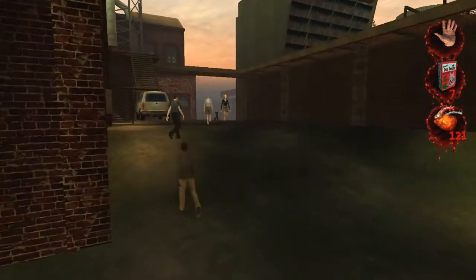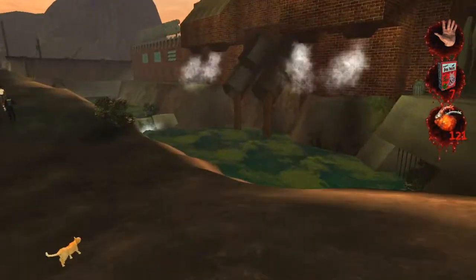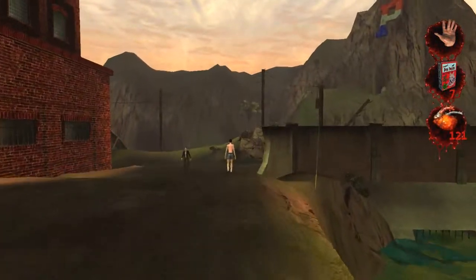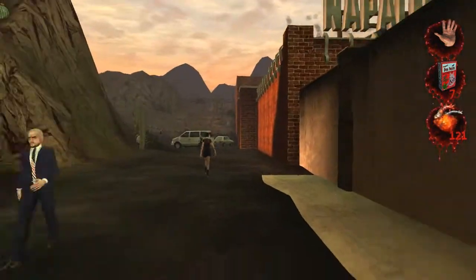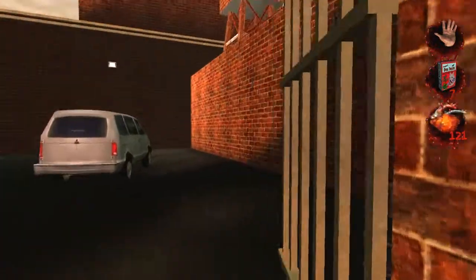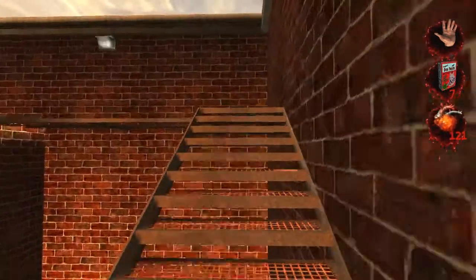And here we are at least in the general area of where we can buy some napalm. It's in that building there to the right — that factory that is enriching the local water supply with their healthy and nutritious chemical waste. But what we need is napalm. And as you can see it's advertised right here: Napalm entrance. So that shouldn't be too hard.